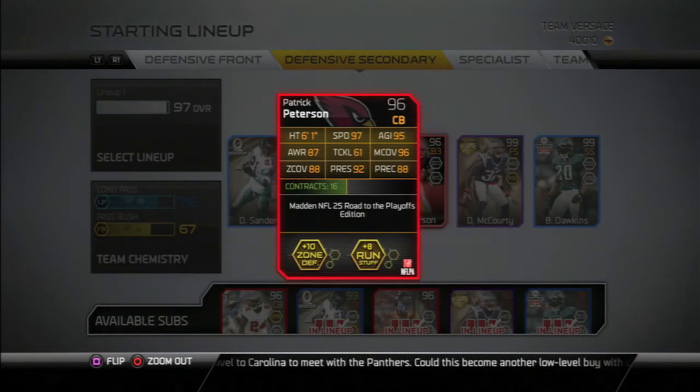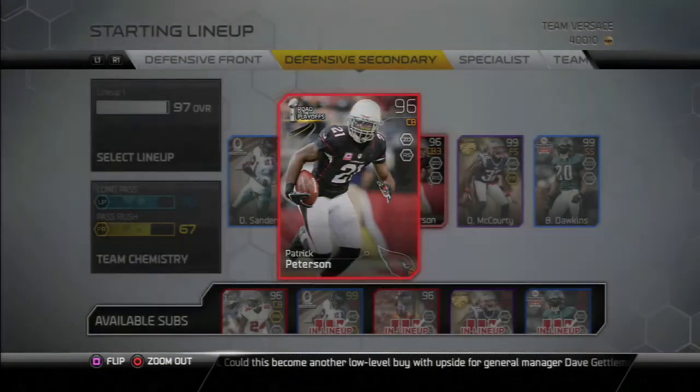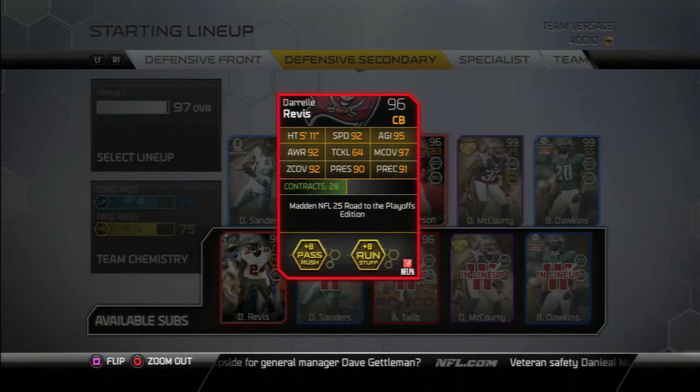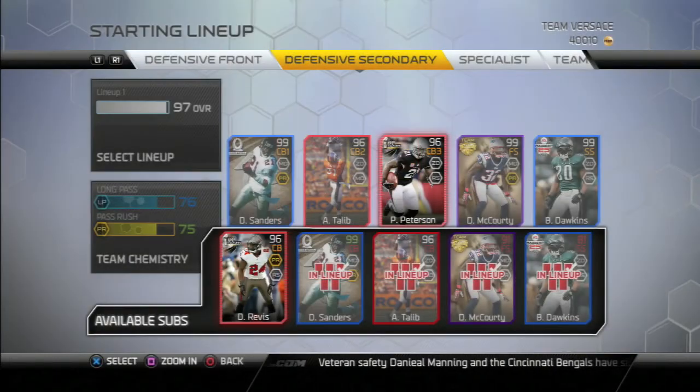Patrick Peterson is fast and has great man coverage. His press is a 92, which is alright — not the best, but it still gets the job done. Then my fourth corner, I have Darrelle Revis — the Road to the Playoffs one. I might get the free agent one just because it's a little better and it's a Patriot card. He's got 92 speed, 97 man coverage, 90 press which is a little low.